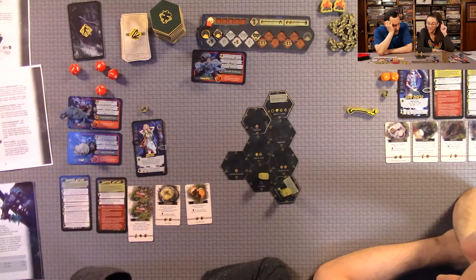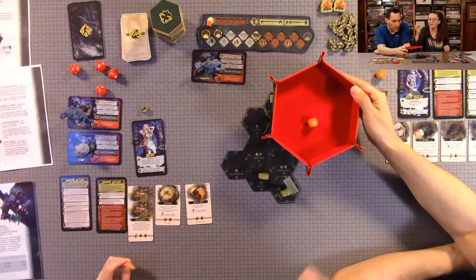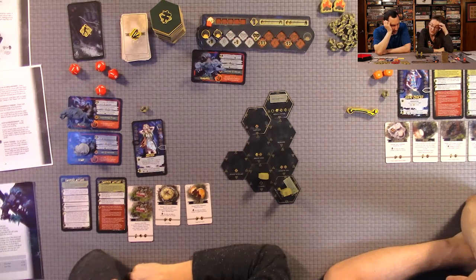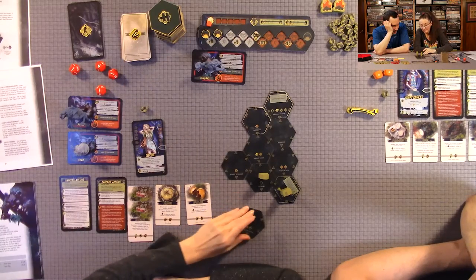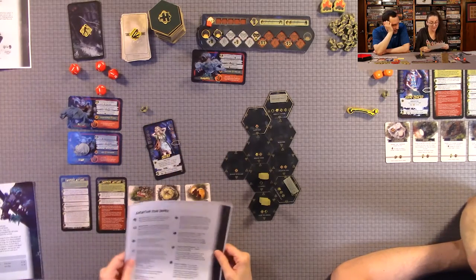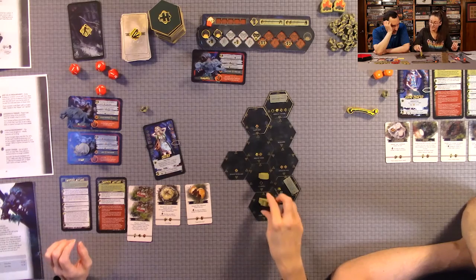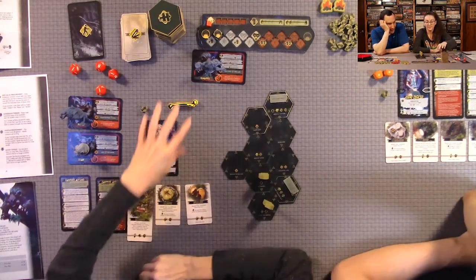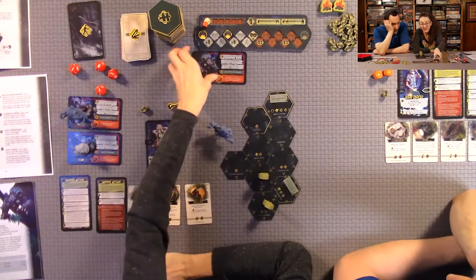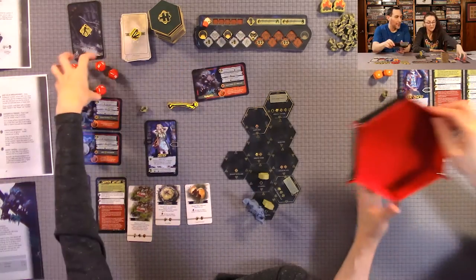I scout to a new tile. My heart rate goes up by one, but the other symbol is dangerous terrain, which doesn't affect me since I'm scouting. Now it's the drop bear's turn — we advance the tracker. The bear drops on the camper with the most wounds, which is me. Rolling the attack dice now.